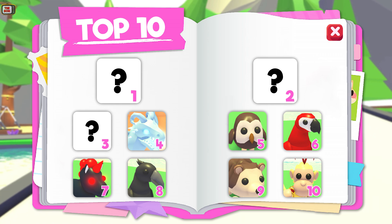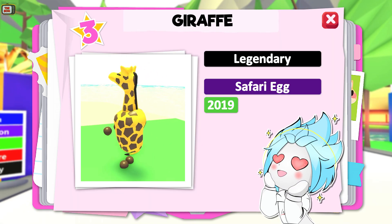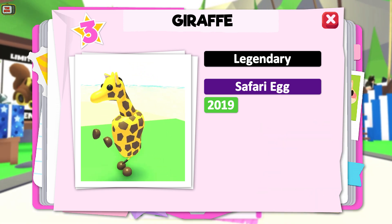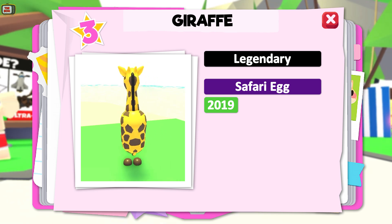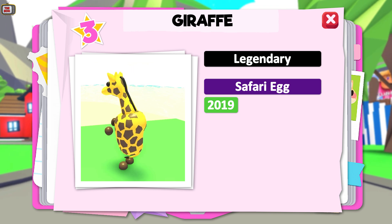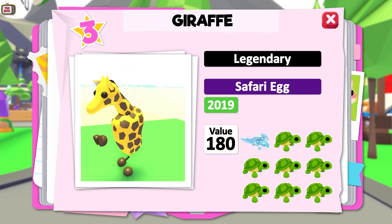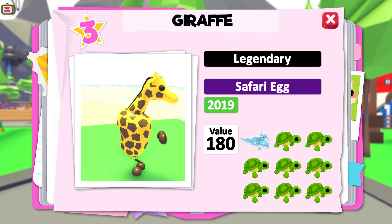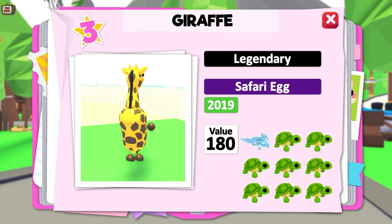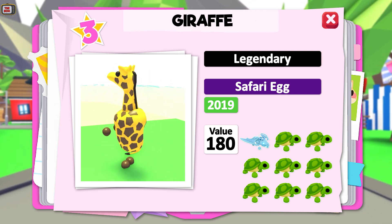We've made it to the top 3 most valuable pets in the game — this is where trade values start to drastically increase. And number 3 is the Giraffe, a legendary pet from the Safari Egg. The Safari Egg was the first egg obtainable through the Gumball Machine, and the Giraffe was the very first limited legendary pet in the game, making it super rare and super valuable. This has a trade value of 180 — or 18 turtles on our scale. A common trade for this pet would be a Frost Dragon and an Owl.